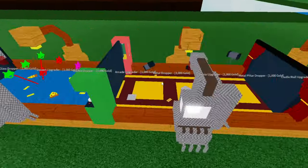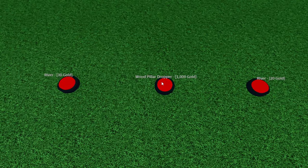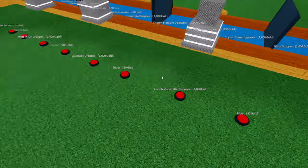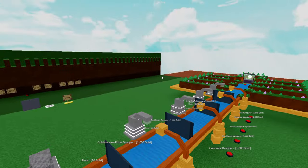So I'm going to need a custom version of all of these: a wood pillar dropper, a wedge dropper, cobblestone, cobblestone pillar — I'll show those later.